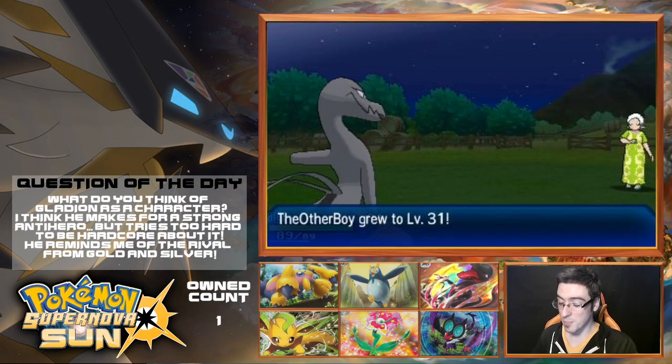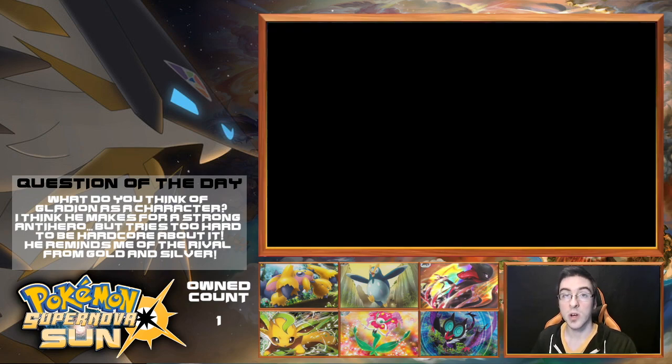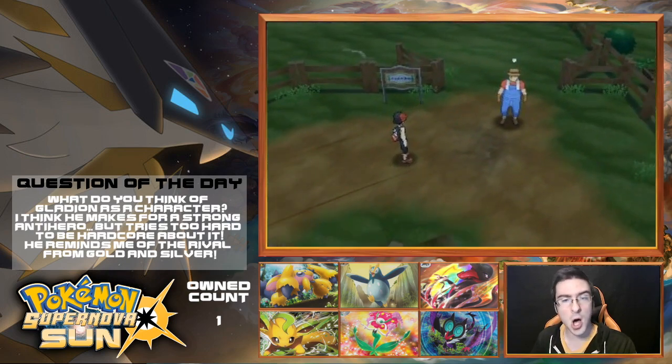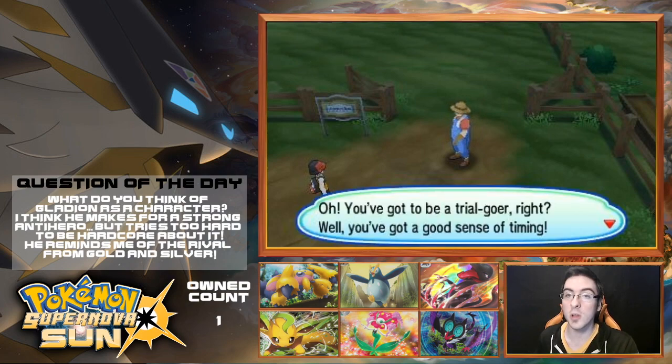Everyone gains some good experience. The other boy grows to level 31, and we're actually going to get that boy evolved in pretty short order here, which is nice. Empoleon is amazing — it's in like my top three of best starters, period. Just on their own. It's amazing.